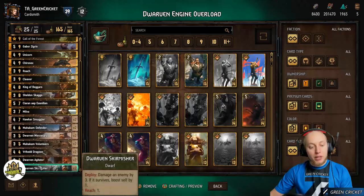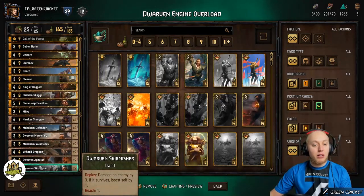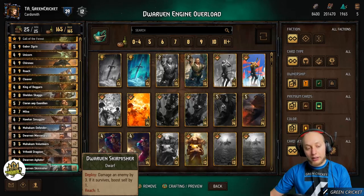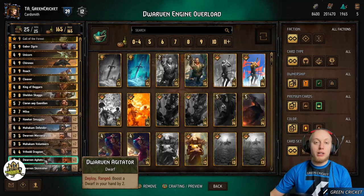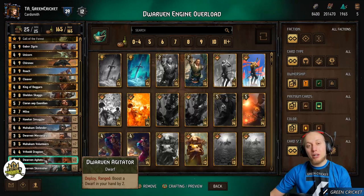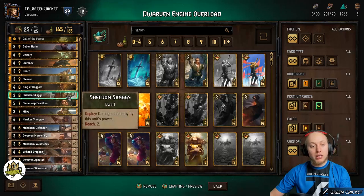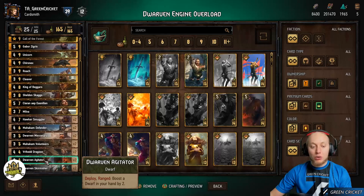Let's look at the bronze cards. Dwarven Skirmisher is basically a 5-point card most of the time — it has some removal options and is also a Dwarf, fueling Sigrin. Dwarven Agitator is our hand buff unit: you play it on the ranged row and it buffs a Dwarf in your hand by 2. You can use it to set up your Markham Defenders, or on Sheldon Skaggs to double the power.